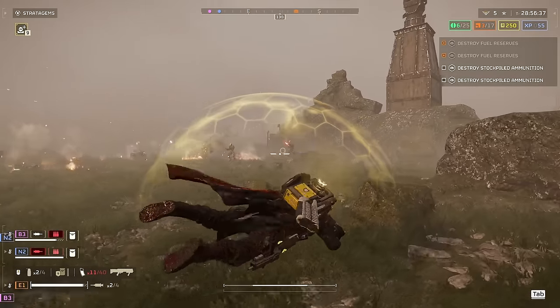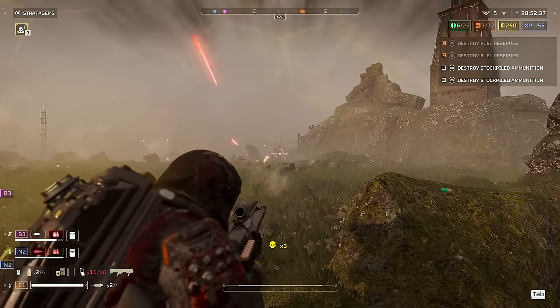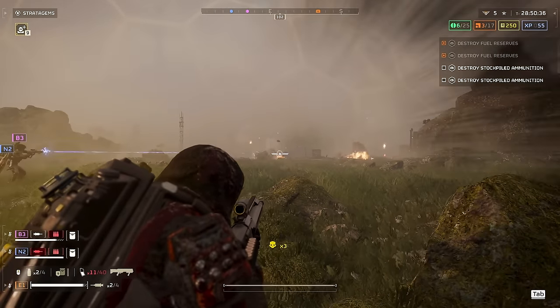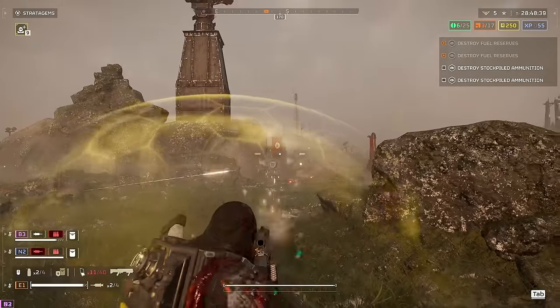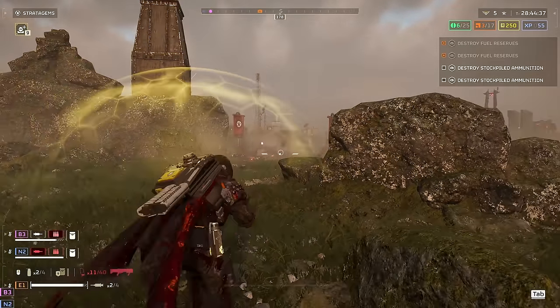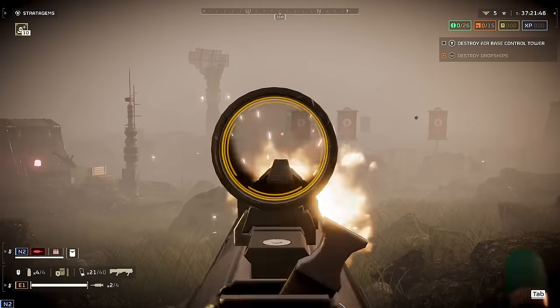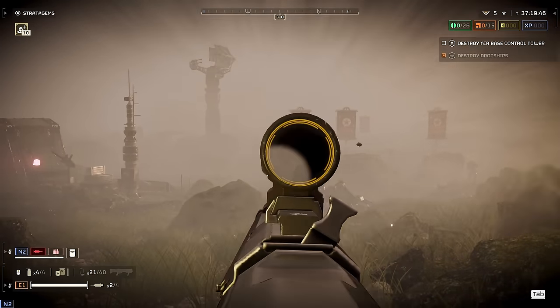The gun's extremely high accuracy, even at mid-ranges, makes it an overall great choice for fighting the Automatons. Assuming you have a railgun or other means to deal with Striders, it's a very complete weapon that can brutalise the rank and file units thrown at you in higher difficulties. I would rate the Slugger as a superior option to the Scorcher against Terminids, and as a viable alternative for the Automatons.